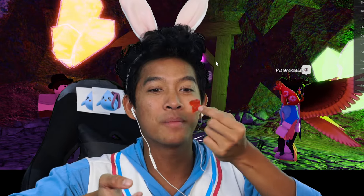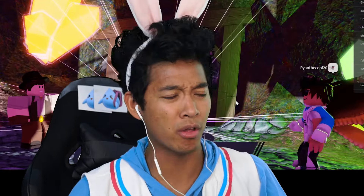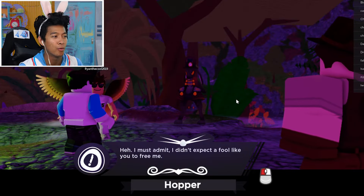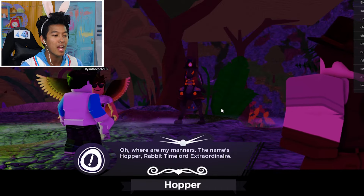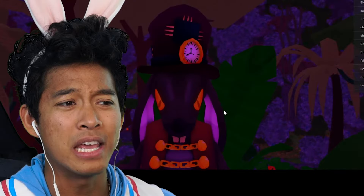It's gonna hop right into my... Explorers, we have to find more eggs so I can get more things out of my Easter basket. Wait, the egg exposed? Hopper! I didn't expect a fool like you to free me. Uh-oh. I'm not a fool, Hopper! We accidentally freed an evil rabbit?